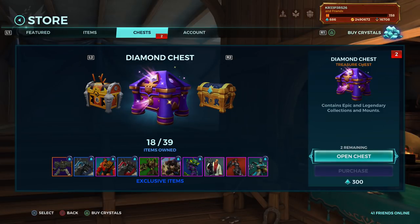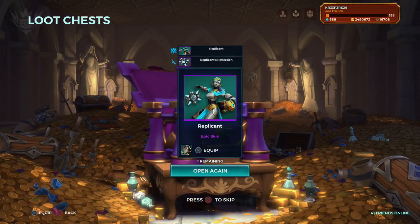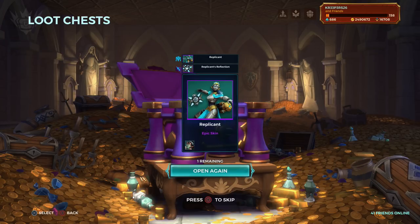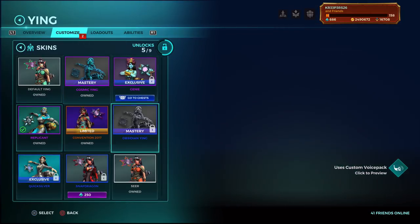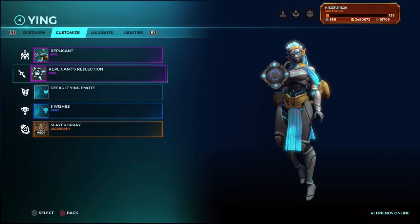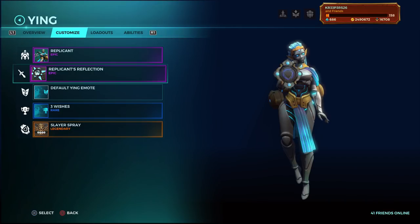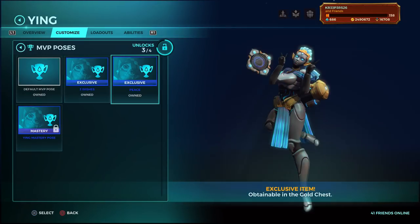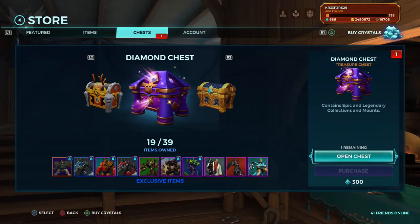Now we're going to open the two diamond chests. I'm begging for something like Pip or probably Willow - those are the two skins I don't have. Let's see what I get. Oh holy shoot, no way! I don't have a skin for Ying either - I had the Convention Ying, but this skin I always wanted. Wow, this is so beautiful! I like this skin so much - the carnival skin hasn't arrived yet but this is so cool!